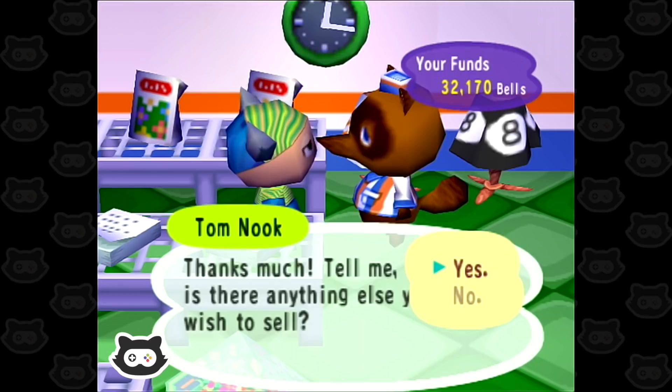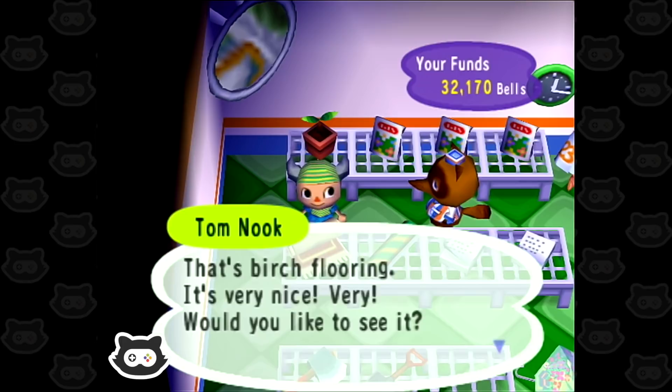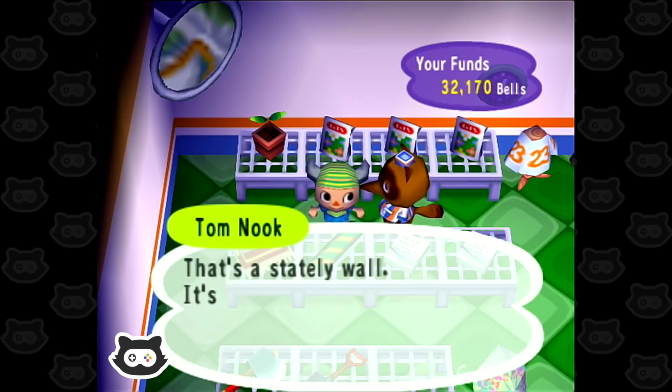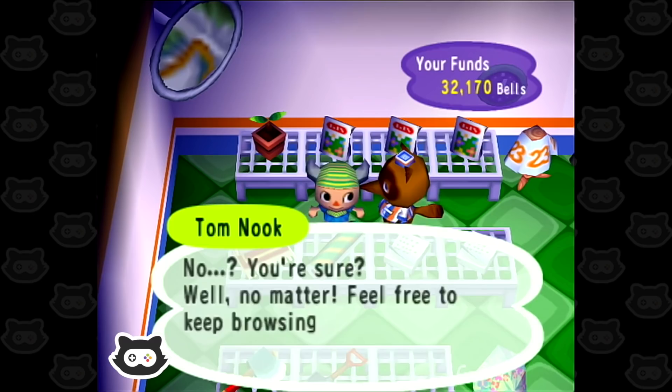In the previous episode we had good luck from Katrina and managed to get something like 50 or 60,000 bells from the money rock, so we paid off a whole chunk of our debt. Let's have a look at the carpets — the birch flooring, very nice. And let's have a quick look at the wallpaper — that's a stately wall, 2,400 bells. We'll pass on that for now until we've got a bigger house.